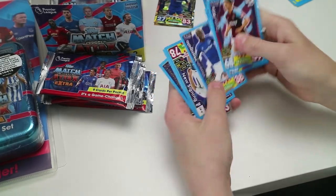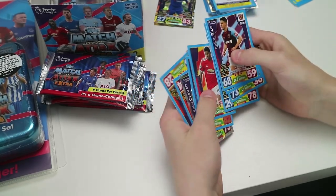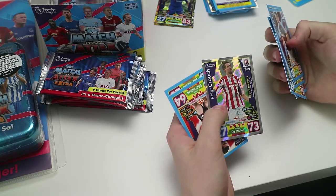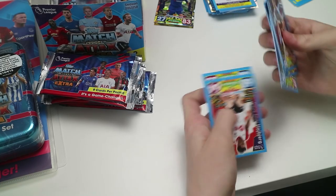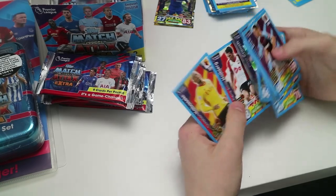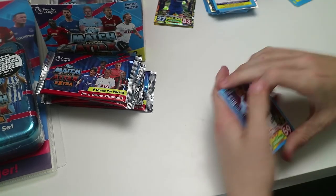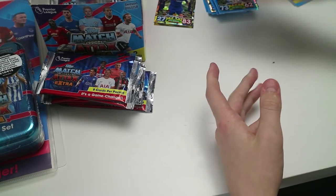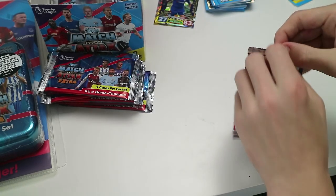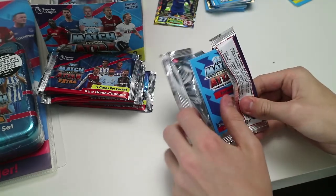Declan Rice, Wells, Mangala — new signing Lucas Moura! I want to try and complete all the Tottenham cards. Marcus Rashford, extra boost. Fabregas — record breaker, Peter Crouch — most headed goals in Premier League history. How much is Peter Crouch worth — six million? These prices might not be accurate, or it might just be the price of the card at that moment.